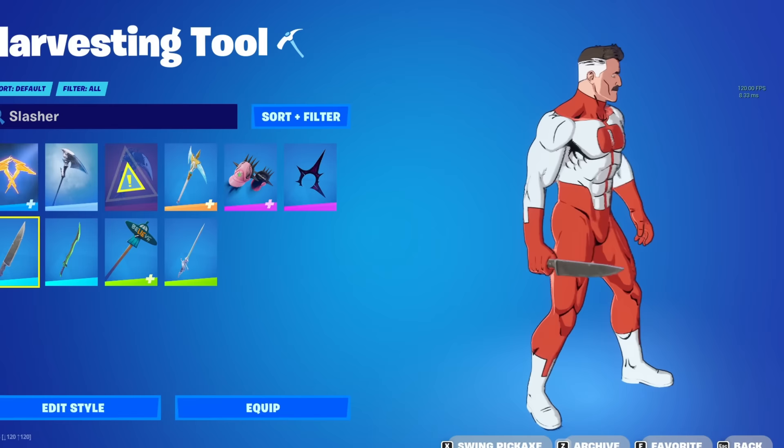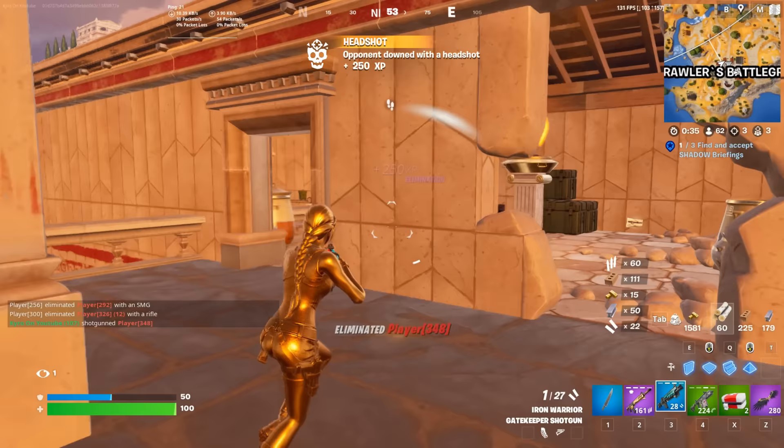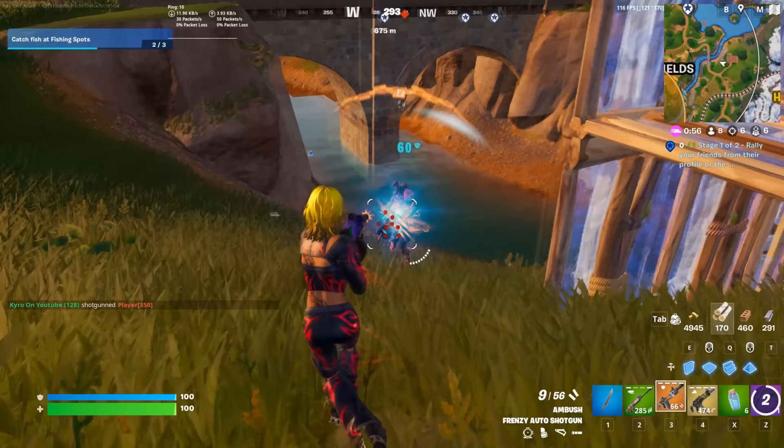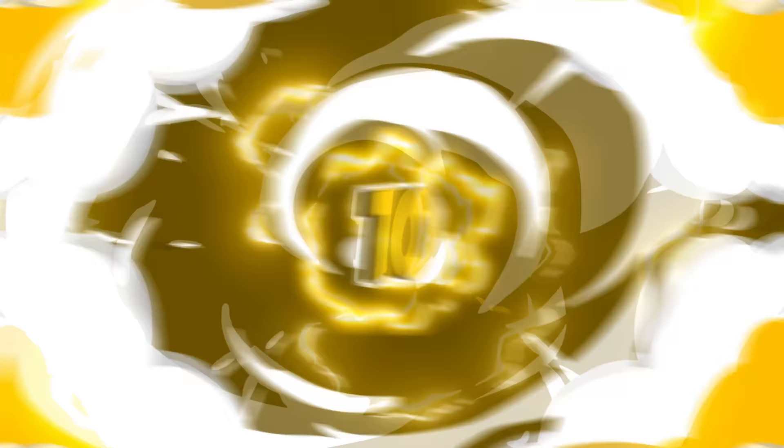Moving on to the number 11 position — we have the Slasher. It was added during Season OG or Chapter 4 Season 5 with the Michael Myers collab. I never expected Fortnite to collaborate with Michael Myers and add a literal knife to the game, but the Slasher is really clean. It is very similar to Leon's Combat Knife so you can basically swap between these two — I don't recommend owning both because they are so similar and pretty much identical, so it's completely up to you which one you want to use.